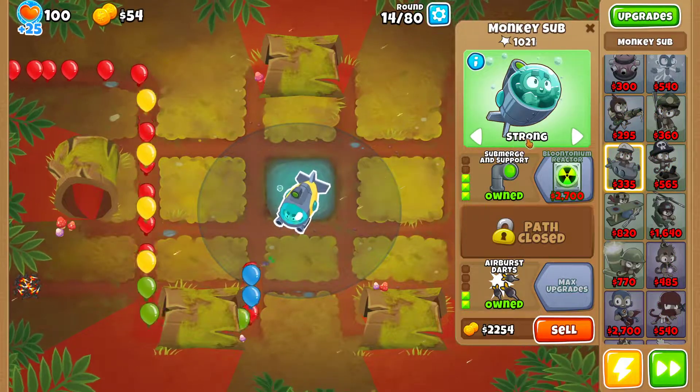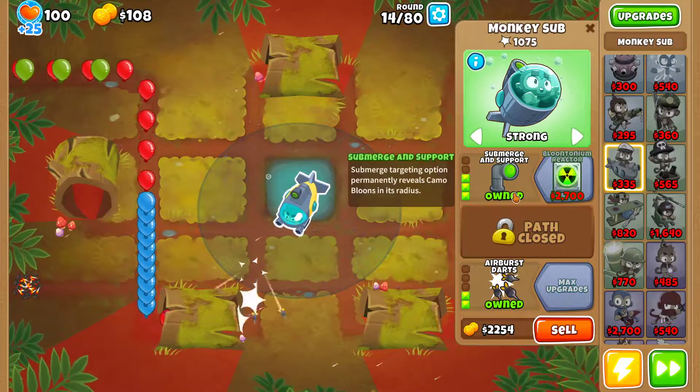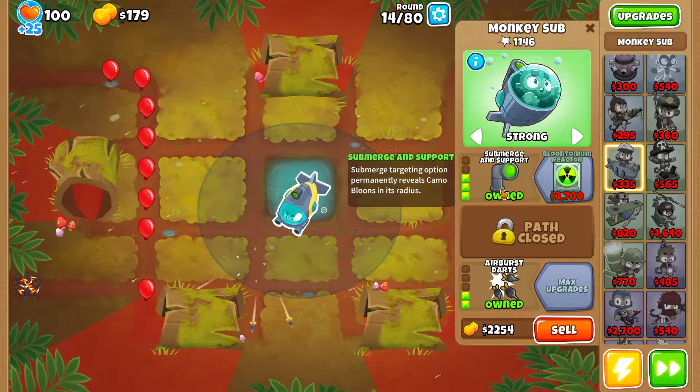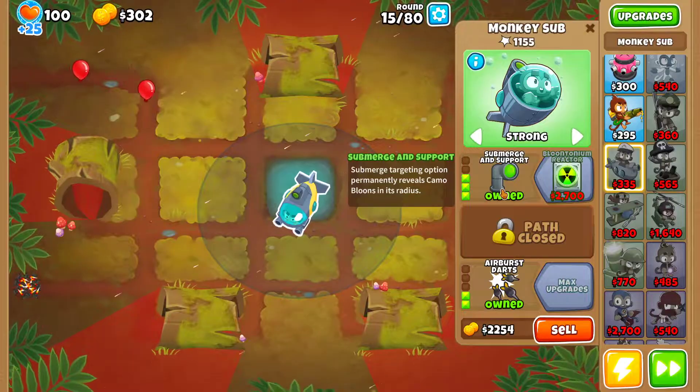Just get the third upgrade, but then remember to leave it on strong — because with the third upgrade when you are in submerge, you're not gonna be able to damage the bloons at all. So just remember that.